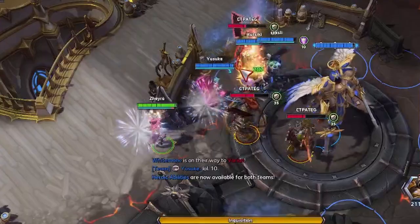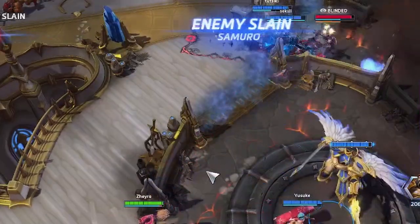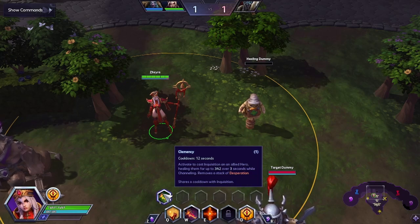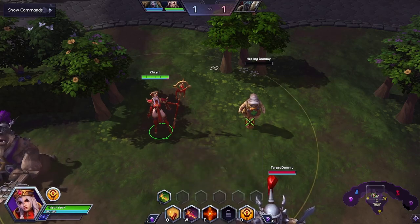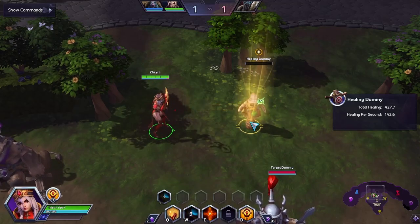Next is Inquisition — basically damage and slow an enemy by channeling a ray of light on the target over three seconds. It's very good at stealing kills from teammates, so try this at your own risk. Inquisition shares a cooldown with Clemency, which heals an ally over three seconds, making it perfect for out-of-combat healing.